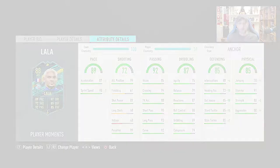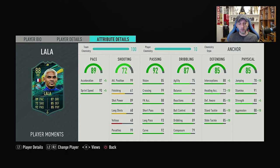With the Anchor, we get +5 acceleration and +5 sprint speed, going to 92 and 95 - great speed. In defending, we get +5 interceptions to 93, +10 defensive awareness, +10 standing tackle, and +10 slide tackle - they all go to 95, which is excellent. In physical, we get +10 jumping to 88, +5 strength to 85, and +10 aggression to 98. Obviously this is the best chemistry style for this card and makes it even better than it was on basic.